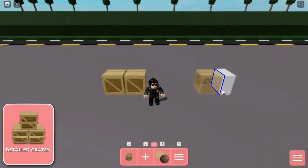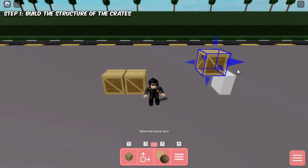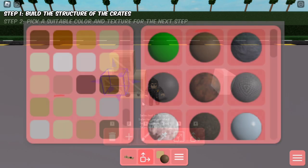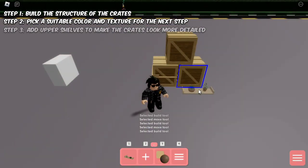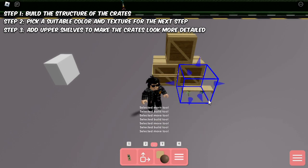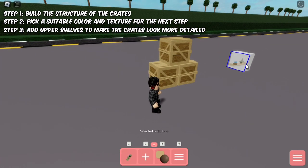And now to the detailed crates. Form the structure of the crates by having two at the bottom and one on top with the aid of the slab block. Use this color and texture for the next step. Add upper shelves at the perimeters of each crate as shown in the video, tilting it to add in the details to the crates. Do the same thing for the crate on top and you've successfully made it detailed.